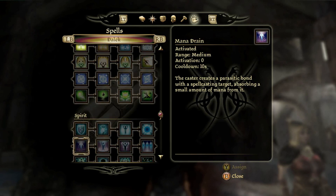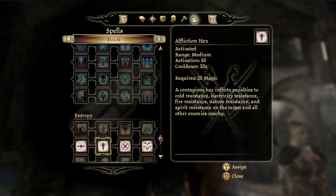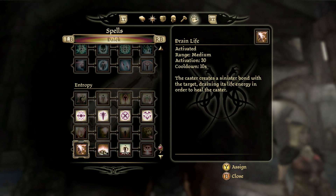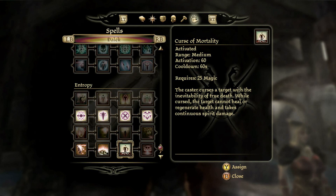I pick up Heal just in case I need to use it on myself or an ally. For Entropy, I go with all the Hexes because it's a good way to take down larger enemies and negate damage from mages. I pick up Drain Life as a decent skill, and Death Magic — I toggle it on and off so that when enemies die around me I can absorb health from their bodies, so I don't have to constantly heal myself through another ability. Curse of Mortality is very important because it doesn't allow the enemy to heal or regenerate health, and they take damage over time — definitely good against mages since they can be a pain.